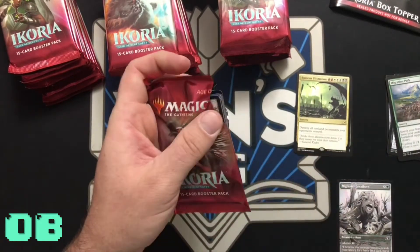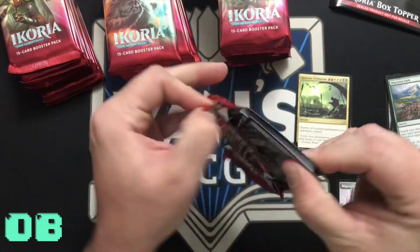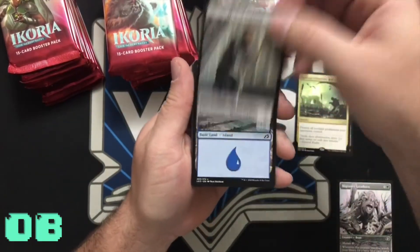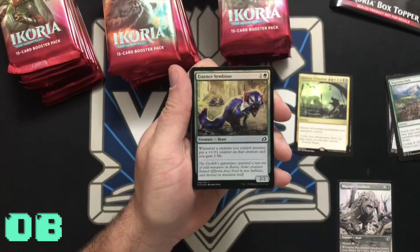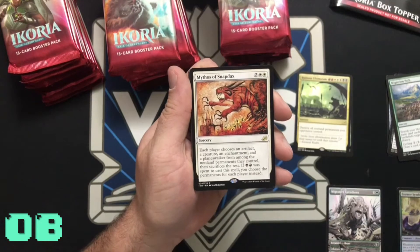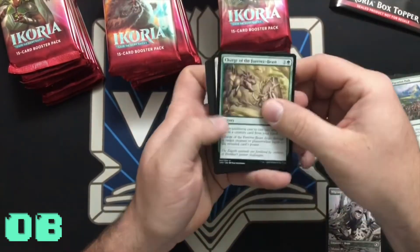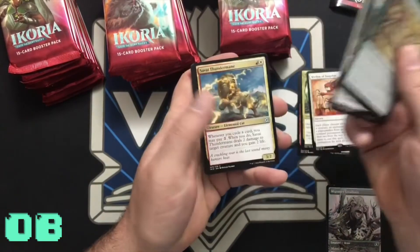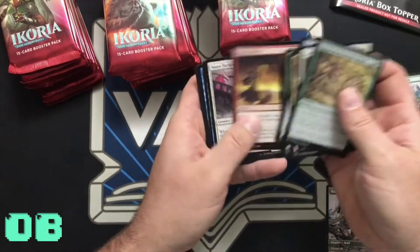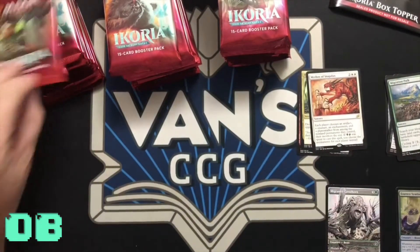Next pack — got a good feeling about this one, Oliver. Token, land, Essence Symbiote, and Mythos of Snapdax — I really like that artwork. Rare: Charge of the Forever Beast, Sanctuary Lockdown. And let's go through — any Showcase artworks? None.